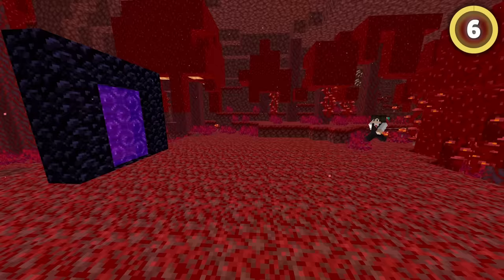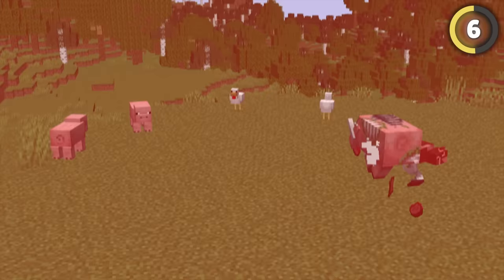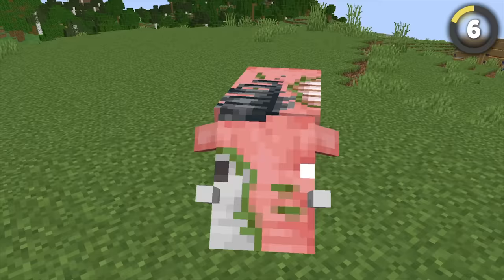If you somehow manage to bring a hoglin through a portal to the overworld, it'll turn into a super gross-looking corrupted zoglin. These things will roam around menacingly, attacking any passive mob they see. Don't worry — I'd be angry too if I looked like that.